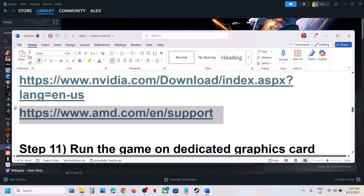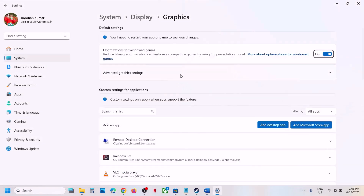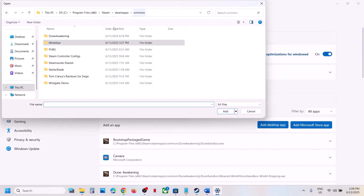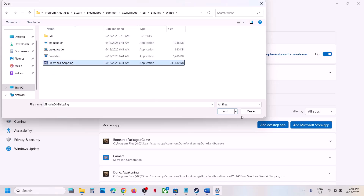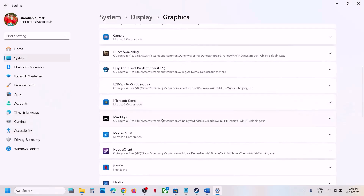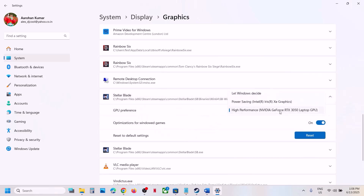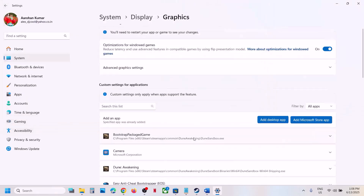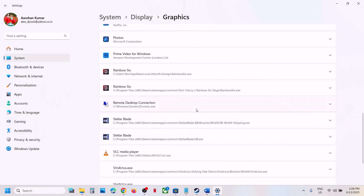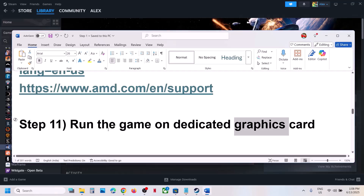The next step is to run the game on the dedicated graphics card. Type 'Graphic Settings' in the Windows search box, click Graphic Settings, click Add Desktop App, go to the game installation folder, open SB > Binaries > Win64, select the EXE file, and click Add. Once the game is added, click on it and select High Performance. Repeat this step to add the first game EXE file as well, set it to High Performance, then launch the game and check.